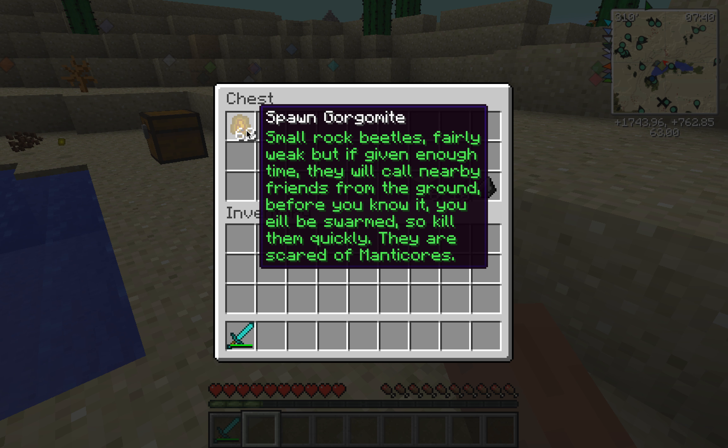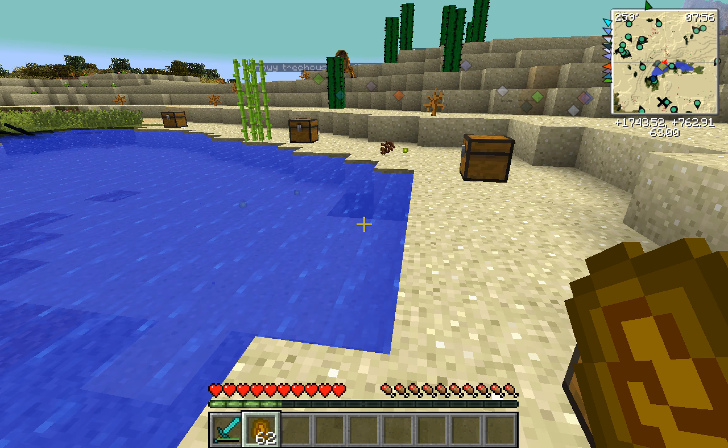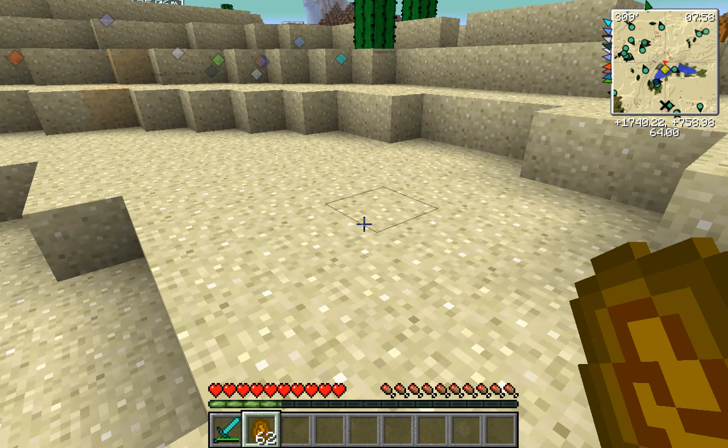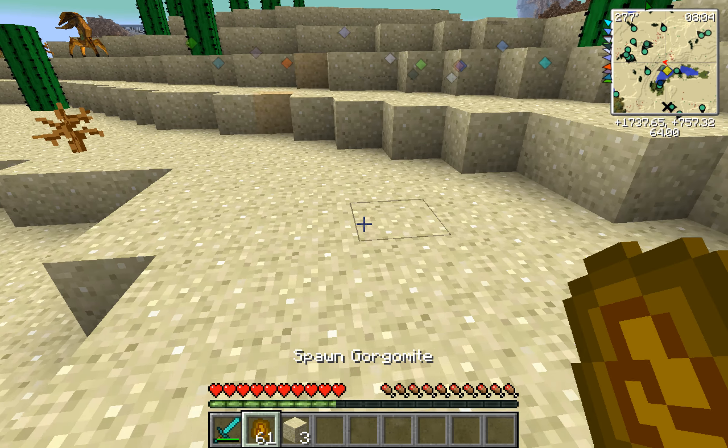Gorgomite next. Small rock beetles. Fairly awake. But if given up time, they'll call nearby friends from the ground. Before you know it you'll be swarmed. Kill them quickly. They are scared of manticores. And they can drop sandstone, normal stone, and flint. They look extremely creepy and they make like the weirdest noise. Although they only have five health, so you can kill them almost instantly.